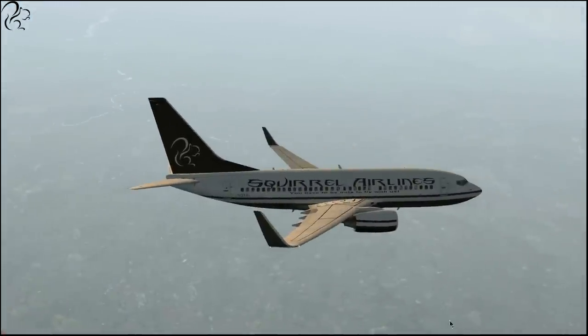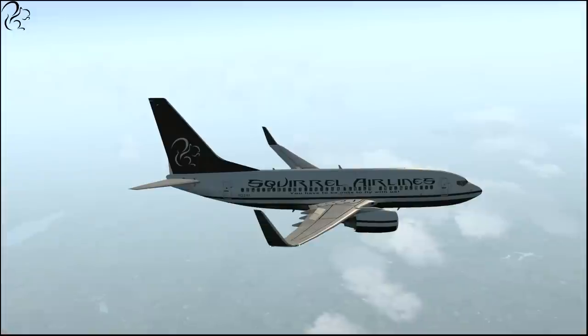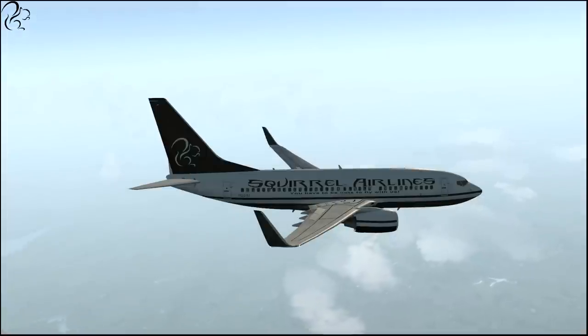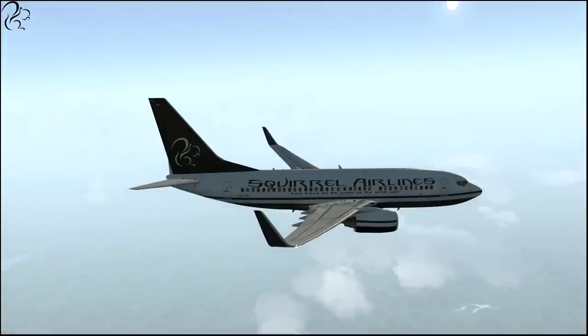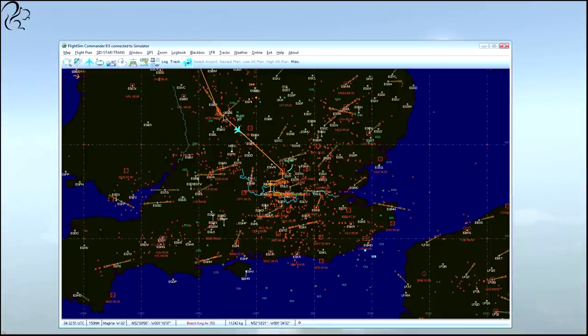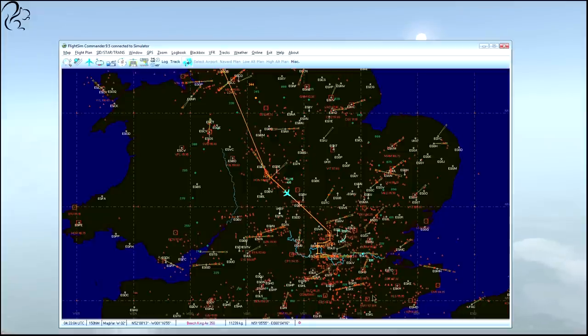I just thought I'd show you that while we're flying overhead. We've just started our descent into London. Let me show you where we are on Flight Sim Commander. Behind us here is Birmingham and Coventry, and this is us flying down towards London. London Gatwick is just south of London, Stansted is just northeast, and Heathrow where we're going is west of London. Those are the three big London airports - there is one inside called London City but it doesn't tend to take big aircraft.